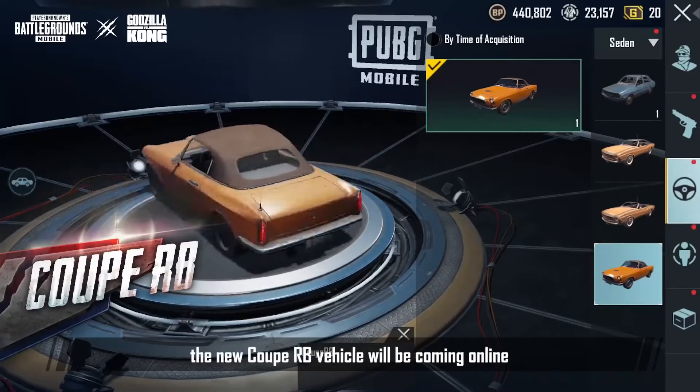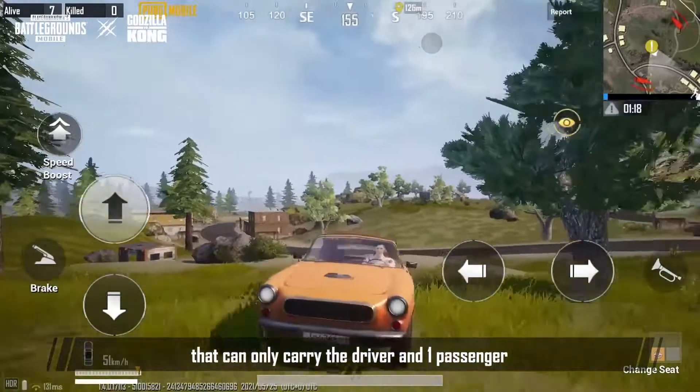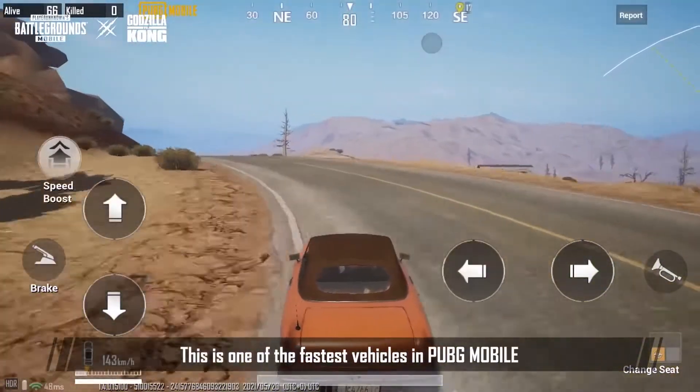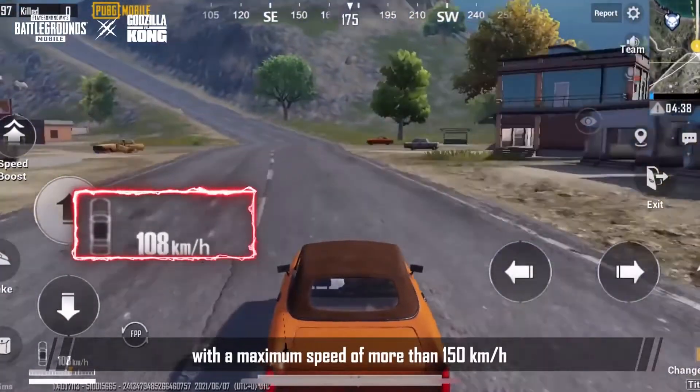At the same time, the new Coupe RB vehicle will be coming online. It's a sports car that can only carry the driver and one passenger. This is one of the fastest vehicles in PUBG Mobile, with a maximum speed of more than 150 kilometers an hour.